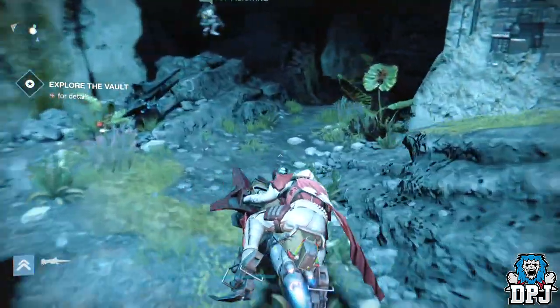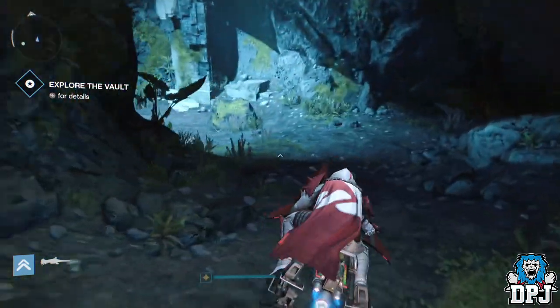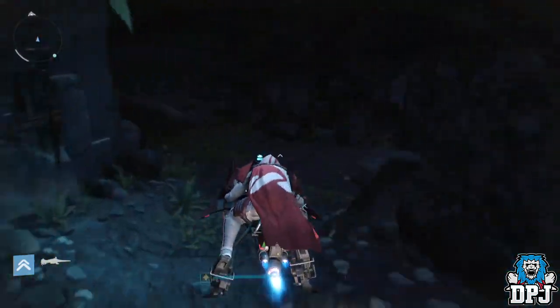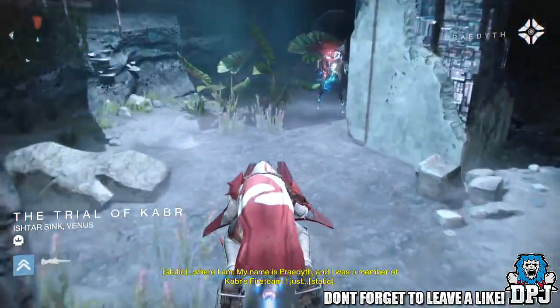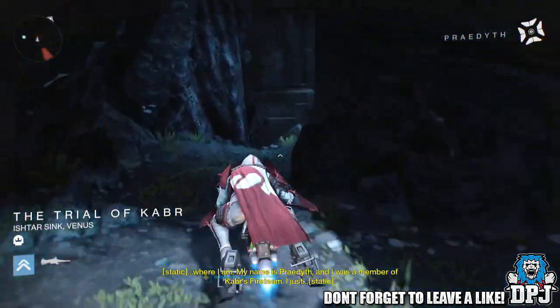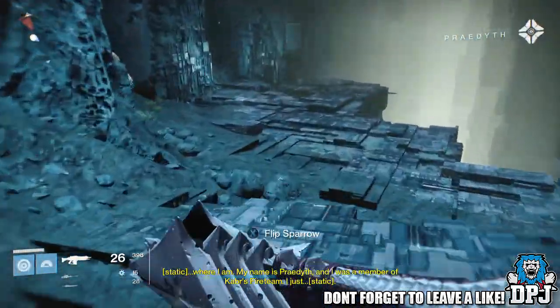I'll show you guys the location of these ghosts. The first one is located in the secret route to the Templar room. This secret route is located where you'll find the first chest in the Vault of Glass. You just want to jump down into the secret area and follow the path — stick to your right and follow it around and you'll find it.